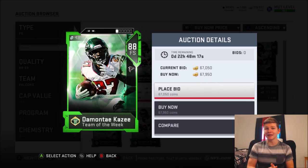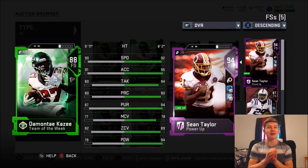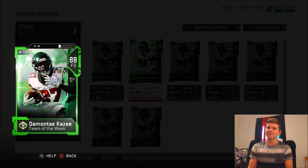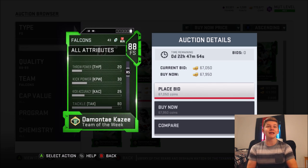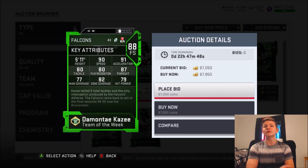Next up is DeMonte Casey — 88 overall, going for about 60,000 coins. The card is pretty solid. He's got 90 speed, he's 5'11", 91 acceleration, 80 tackling, 80 play recognition, 87 pursuit. He also has an 82 zone coverage and 79 hit power — not really the best hitter, but 90 speed and 82 zone is pretty solid. He has 84 catching, an 83 jumping, and a block shed of 64. I used to think his 85 overall gold card was really good, and then he got a Team of the Week upgrade, so Casey just got a little bit better. DeMonte Casey I would definitely put on the best budget safeties list.